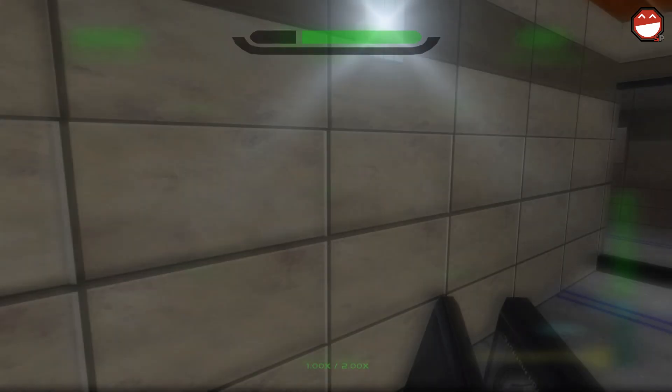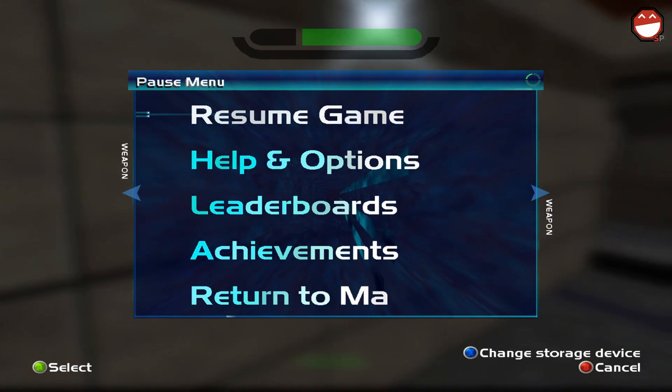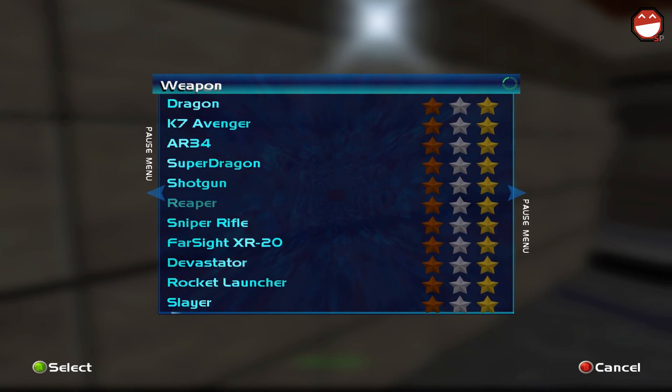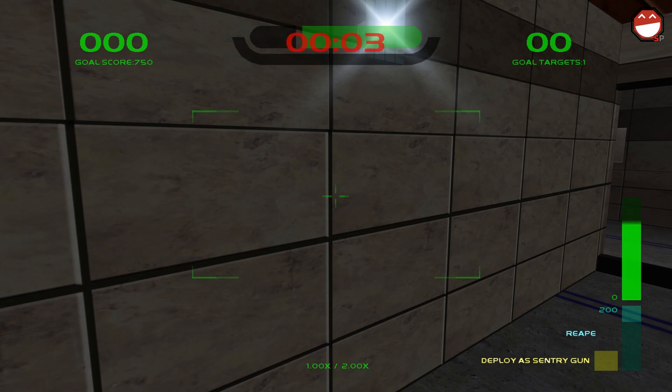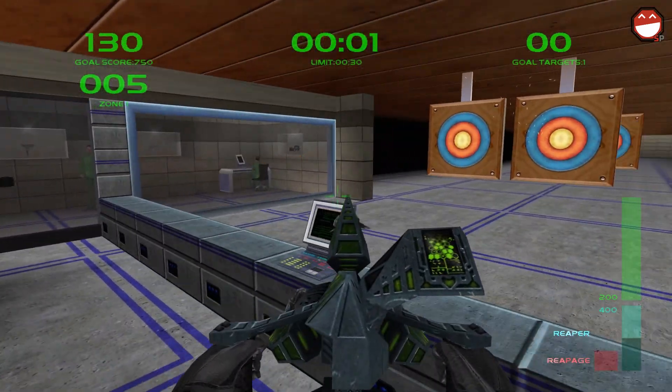Before the animation completes, pause to bring out the menu and abort weapons training. Immediately pause again to select the weapon you want gold on. I'm going to choose the reaper since it's a ridiculous weapon. Keep facing the wall so the laptop gun can be placed there and watch the fireworks.